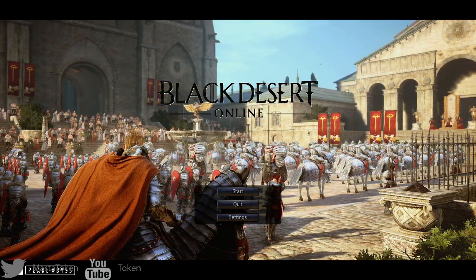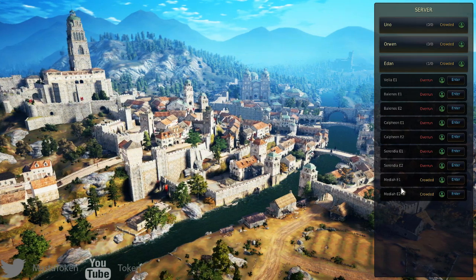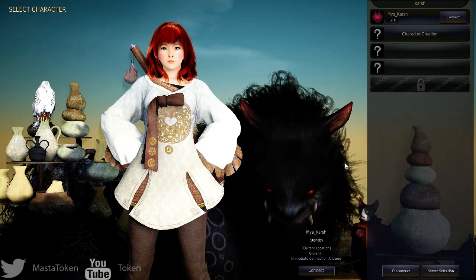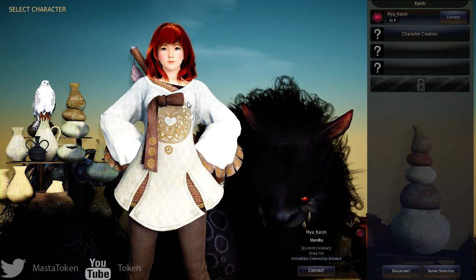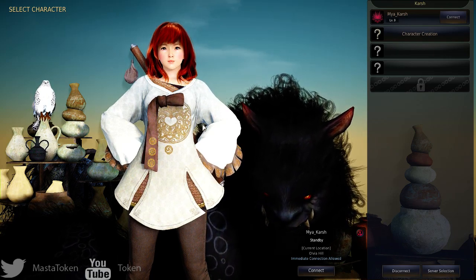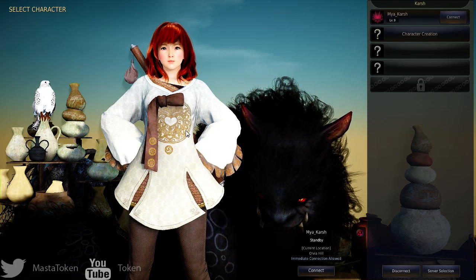So we're going to go ahead and start the game. I believe I'm on the server. Let's go to Minia 2. The character I went with was a Tamer, which apparently has hidden class abilities. I'm a healer in Final Fantasy 14 — White Mage level 60, Scholar level 53, and Astrologian level 51.